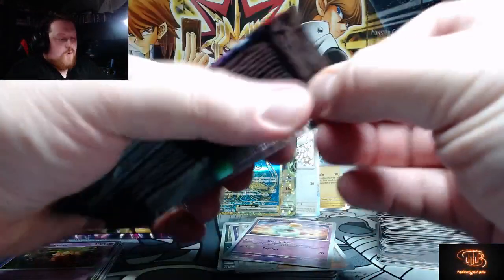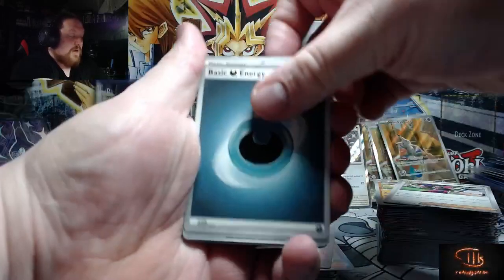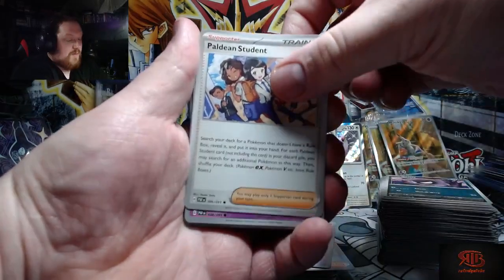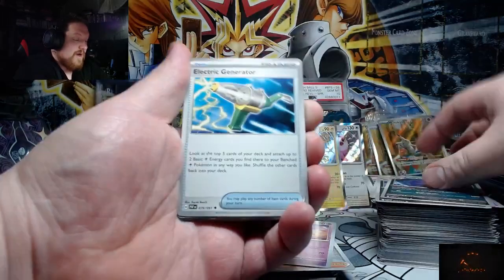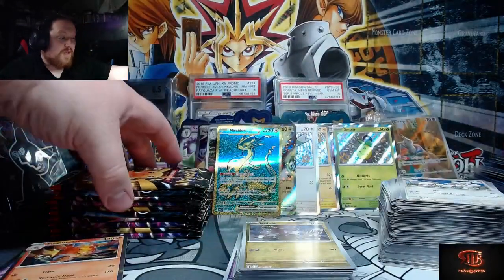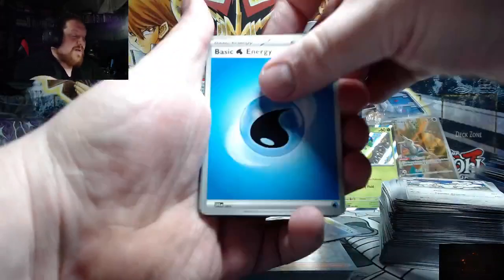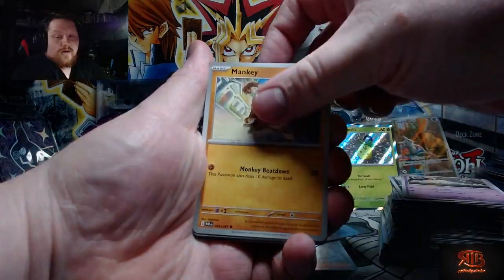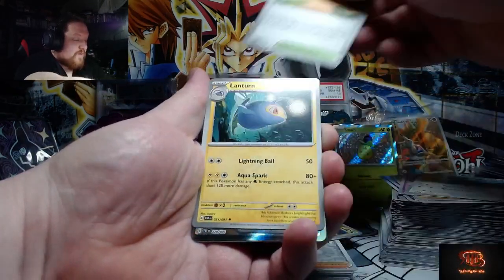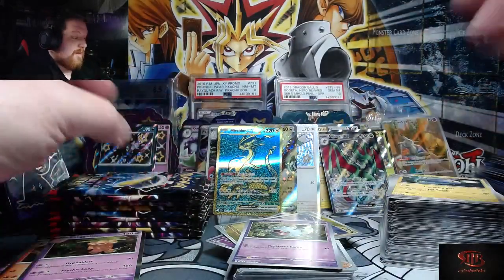Hit that like button, hit that subscribe button if you want to see more Paldean Fates openings. We will be opening one of each product that comes out — the tins and everything else will all get ripped. Can we get some crazy luck please? We haven't had crazy luck in a long time when it comes to Pokémon. Shiny small live — I'm also very happy about that gold hit because I forgot all about it. Out of 18 packs, we've only seen one gold card, which isn't really surprising given how many cards are in the set.